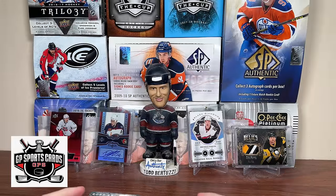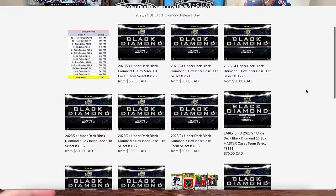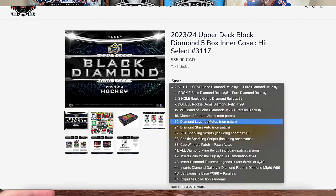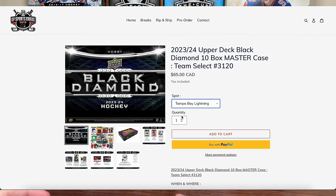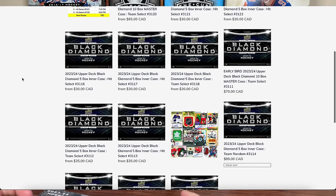Before we get into today's video, this video is sponsored by GP SportsCard. Be sure to check out the Black Diamond release day break. GP has a ton of breaks available, whether it's Team Select, Hit Select, Team Random, 5-Box Sinner, or 10-Box Master. GP has a ton of options available for Black Diamond, so be sure to hop in a break. And if you missed any breaks, be sure to sign up to the newsletter to stay posted on upcoming breaks.